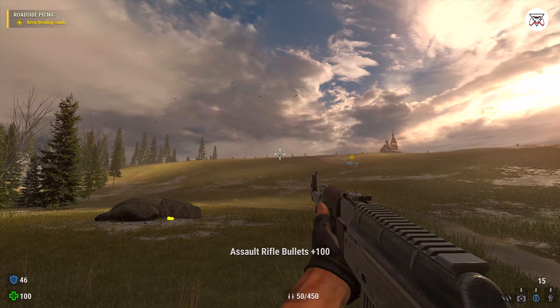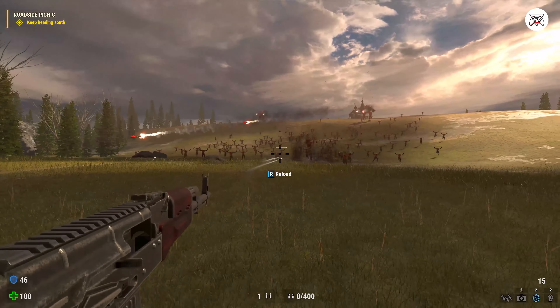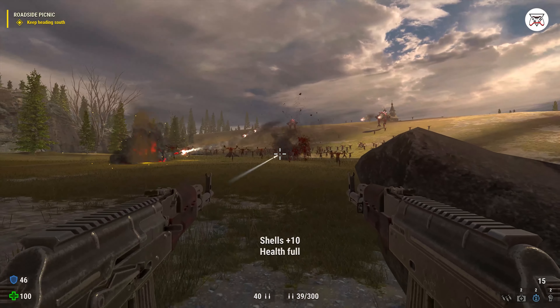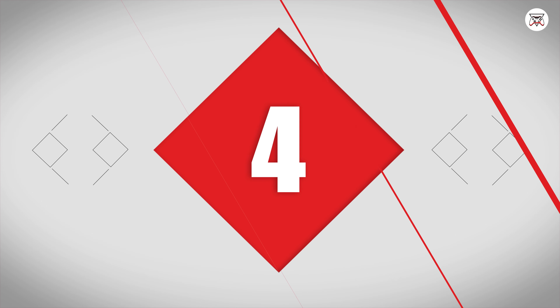Tip number 3. Serious Sam Siberian Mayhem has a new weapon that replaces the assault rifle from Serious Sam 4, and that is the AK-47. The AK-47 is best used when you tap-fire it as opposed to holding the attack button. Holding the attack button will make the bullets go around the enemy instead of their hitboxes. You can tap-fire by holding the left mouse button for a second or two and then letting go and repeating. This is a useful method for taking out smaller targets in the air like the harpies, or from far distances such as the kamikaze.